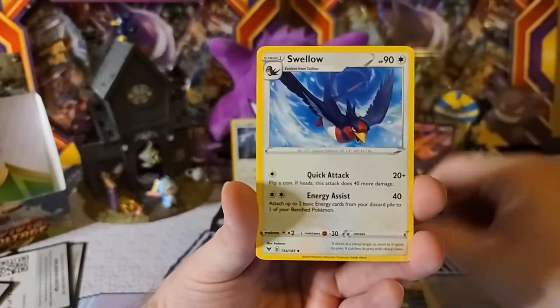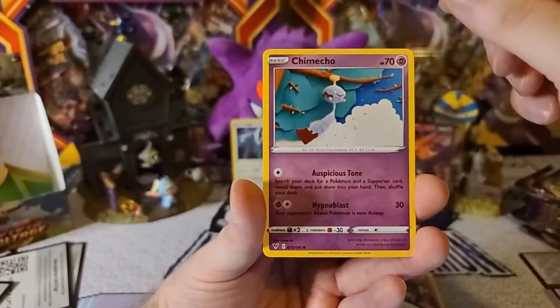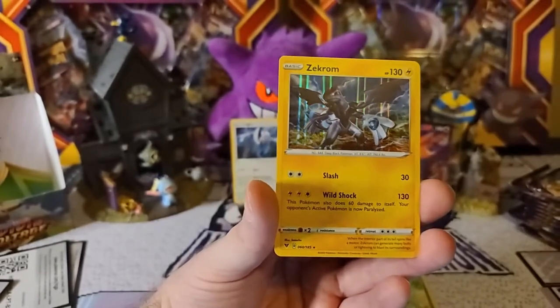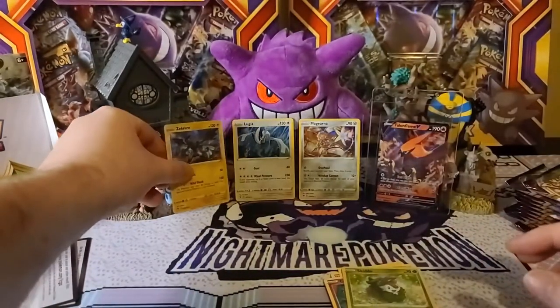Here we go — Fighting Energy, Rocky Helmet, Cavantula, Swellow, Pipek, Trudel, Riolu, Kamuchu, Makeda. Skidoo is our reverse and Zekrom is our holo!